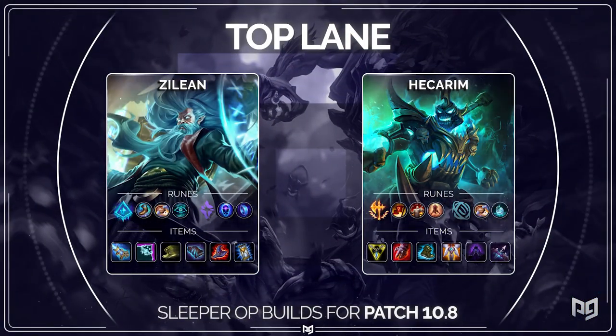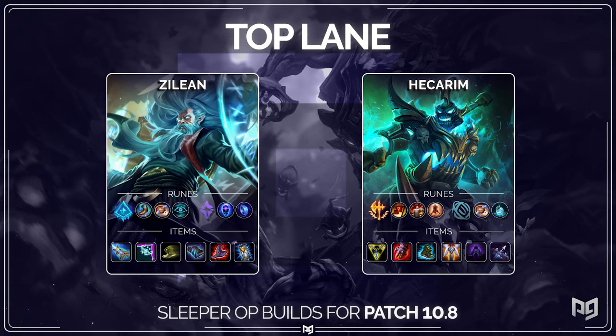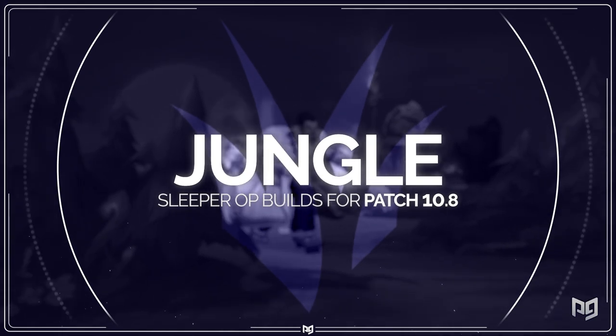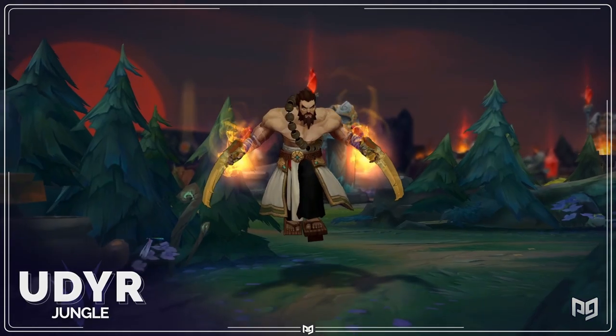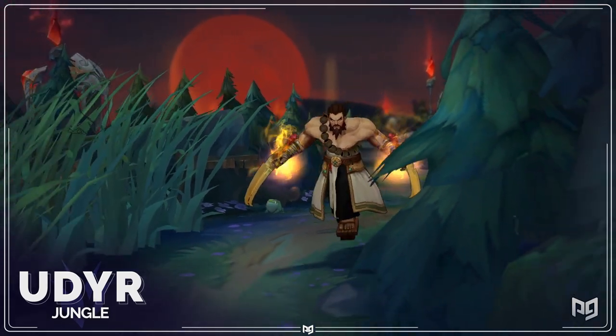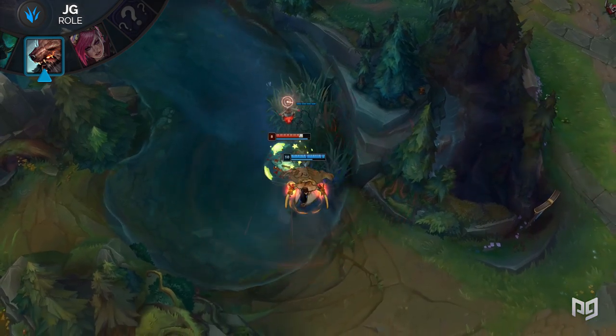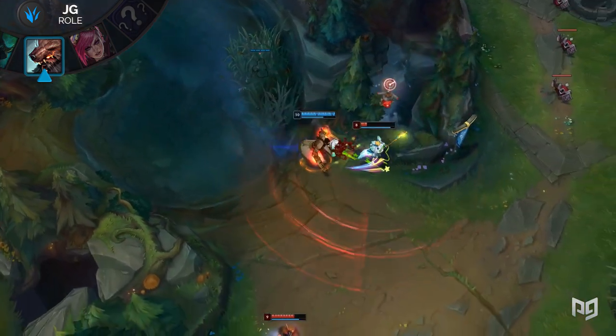Alright, that's going to cover the top lane — make sure to check out those builds on the screen one last time. Next up, let's talk about junglers. A new Udyr build is slowly gaining popularity. This one is aimed at covering for Udyr's biggest weakness: his lack of mobility. Both his runes and items in this build are focused on making sure that Udyr can get in and out.